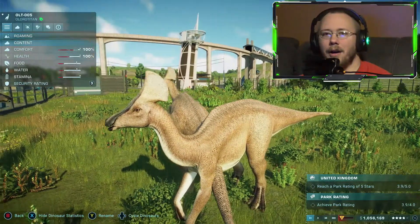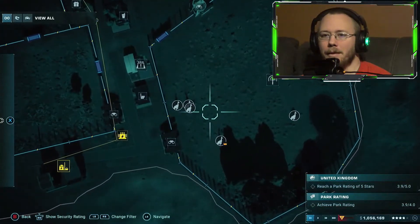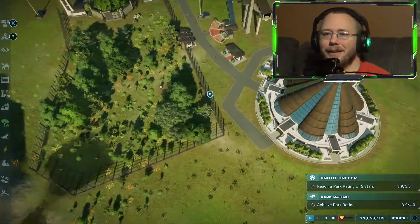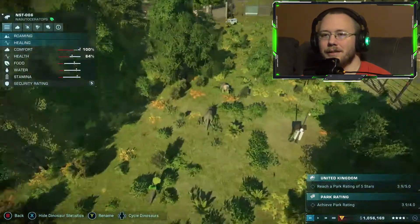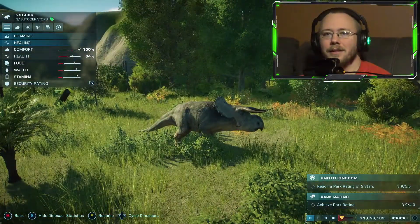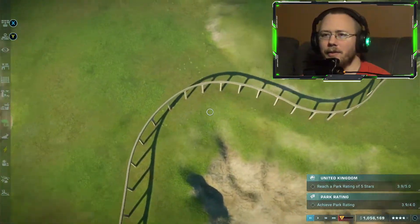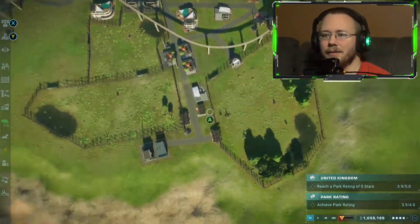Oh lord, titans. Let's see where my parasaur is — maybe I don't have parasaurs, I thought I had them. Never mind, I don't know what I'm talking about. And then we've got our ceratopsian things — not really a triceratops but kind of within the same family I guess. I also got a little monorail here, I deleted that path and rearranged some stuff up here.